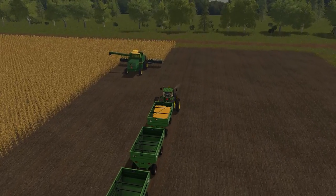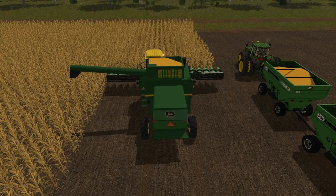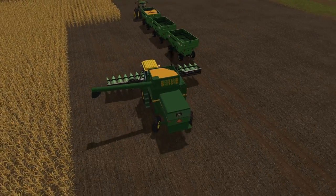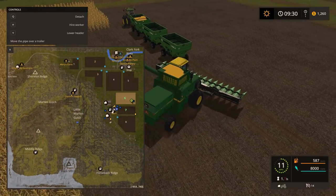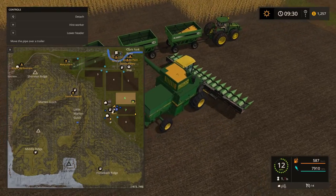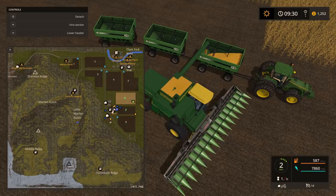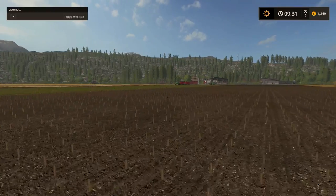Pull up right next to it, jump out and turn off the worker. Then just throw it all into the second gravity wagon since the first is probably close to full. Actually I'll just top off the first and stay here. Oh boy — we just hit that. The first still has a ways to go. Let's just put it on the corner and grab our loading wagon again.